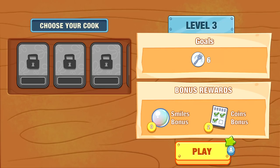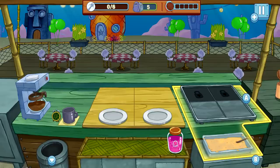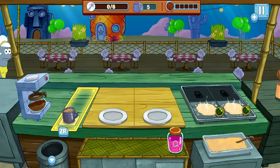Let's go ahead to level three. The goals are six plates — we have to feed six customers. There are bonus rewards like smile bonus and coin bonus. Main goal is to serve six dishes. 'Whoa, that's hardly even a challenge!' Alright, let's cook some stuff up. The coffee's already ready.